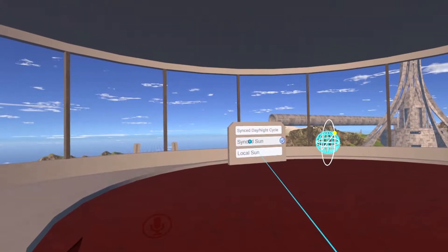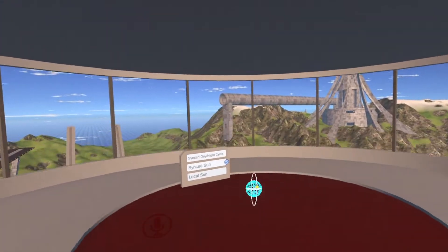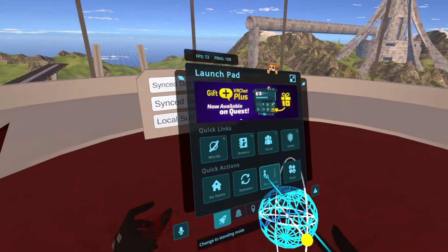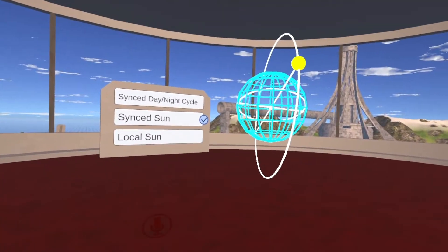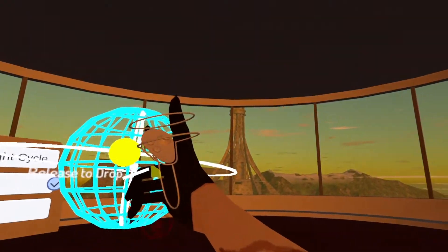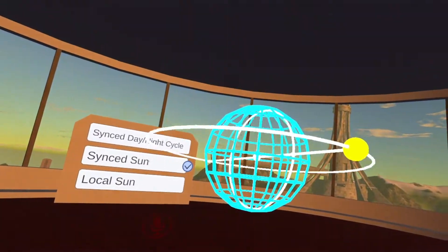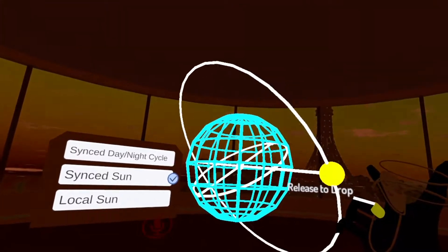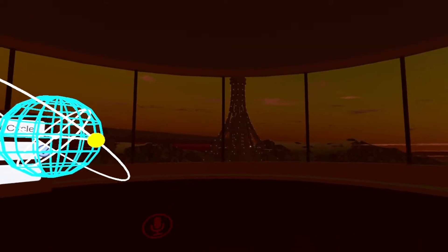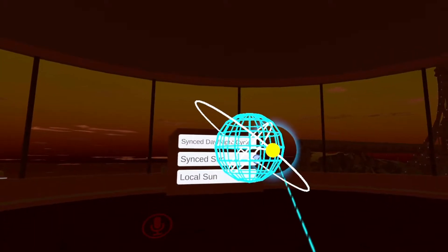Sync Sun — now since it's daytime, Sync Sun is not going to really do anything unless you go over to this little globe. You can choose the city, move this yellow ball around, and you can change from nighttime and adjust it. Once you let go, everyone else in the world will see what you're doing — they'll see this type of mode.